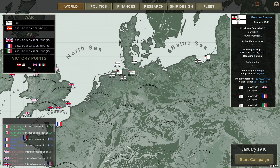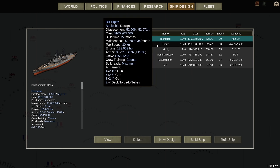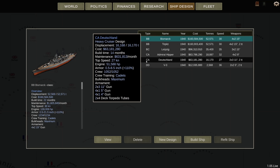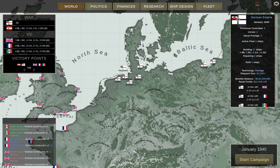Hey guys, Stealth here. Welcome back to episode 2 of the mostly historic German 1940s campaign. 'Mostly historic' because it's tough getting a fully historic fleet together. In the previous episode — which I highly recommend you watch — I designed the Bismarck and Tirpitz battleships, the Leipzig-class battlecruiser, the Admiral Hipper-class, the Deutschland-class, and the V3 destroyers. No light cruisers, because I wasn't too happy about what the light cruiser could do, so I decided to just forego them altogether.